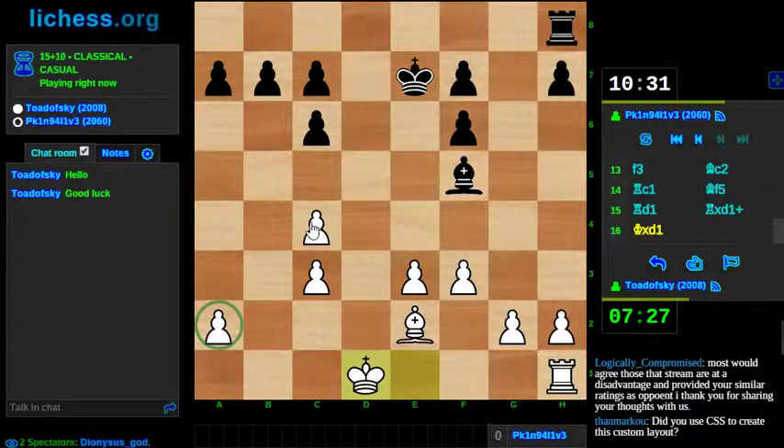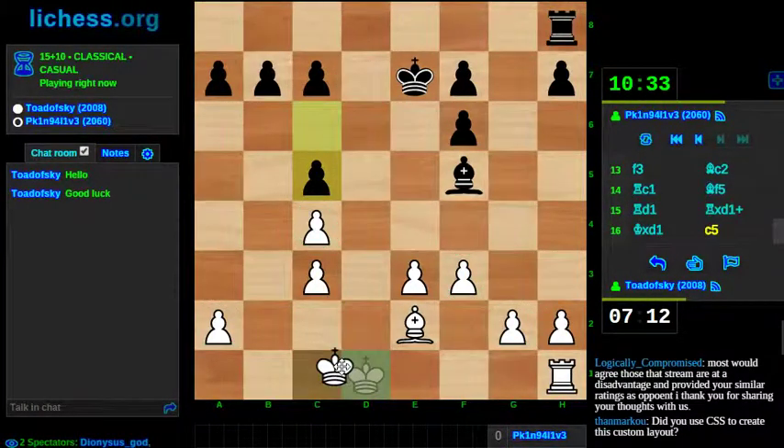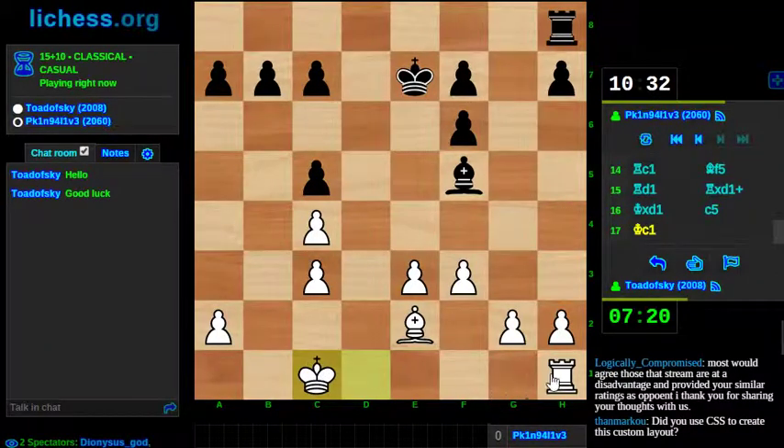Right now I've got a number of pawns on light squares, which is not something white wants to be doing. But on the flip side, I've got all kinds of space under my control. I'm just going to focus on piece activity. I need to get my other rook active, and if he confronts me on this file, I need to offer a trade on a square where it's useful for the trade to happen.